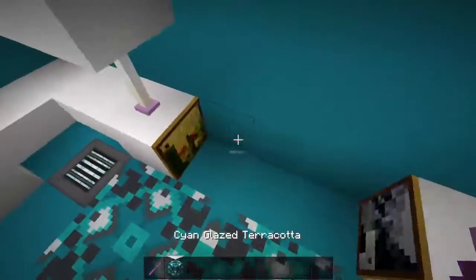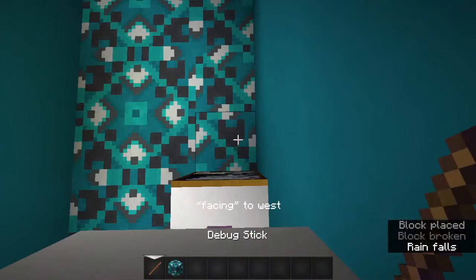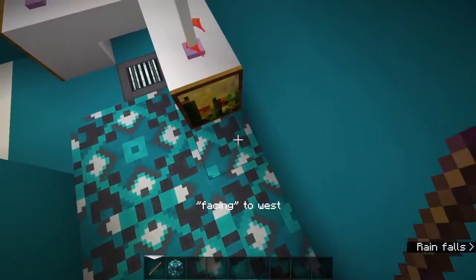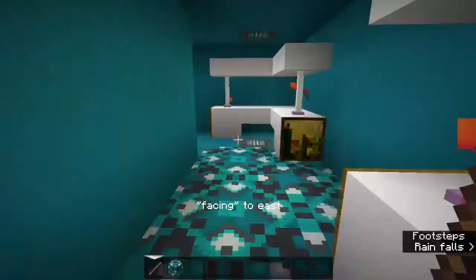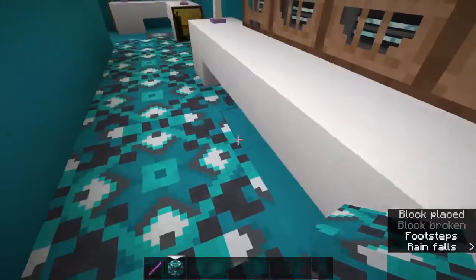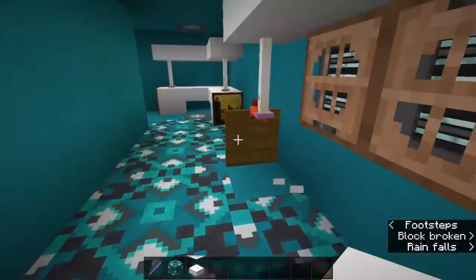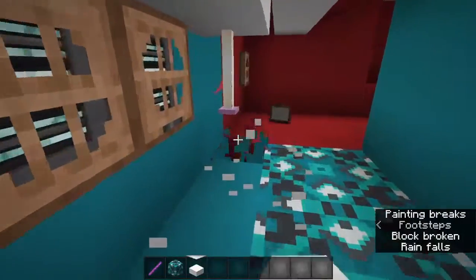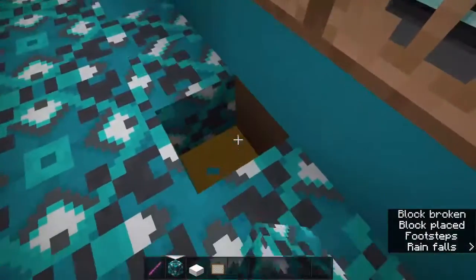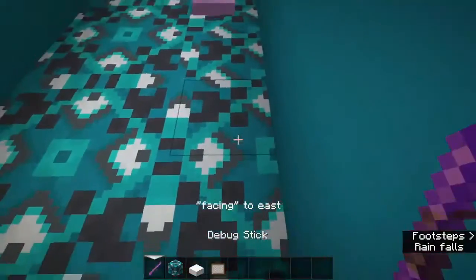Basically, when you do a pattern for your build, you want to make sure you match the pattern. This one is much easier. If you're doing it under slabs, it's going to be the hardest - you just move the changes. They've already done it for me. So if you want to do what you want, just make sure you follow this pattern.